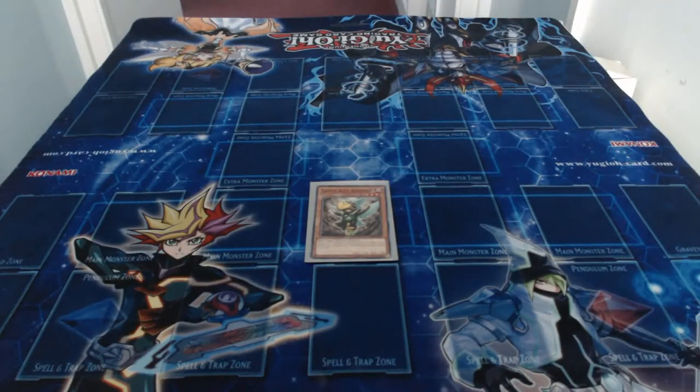The last card is Genex Ally Birdman. Its effect: you can return one face-up monster you control to the hand to special summon this card, but banish it when it leaves the field. Also, it remains a normal attack. The returned monster was a Winged Beast on the field.